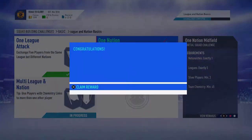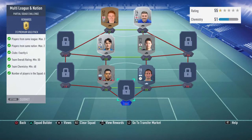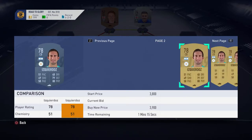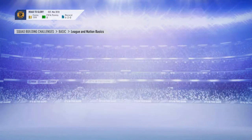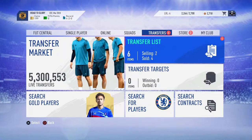I'll submit that and back out to the multi-league SBC. For this one I just need one more player, which I forgot about. I'll have to go open those packs. At the start of the episode I forgot to show you — this guy sold for 200 coins, both of them sold for 200 coins.